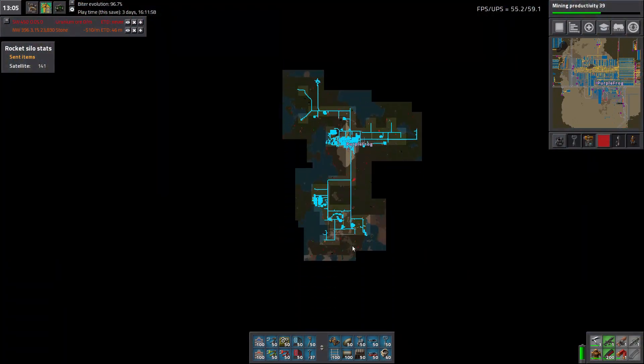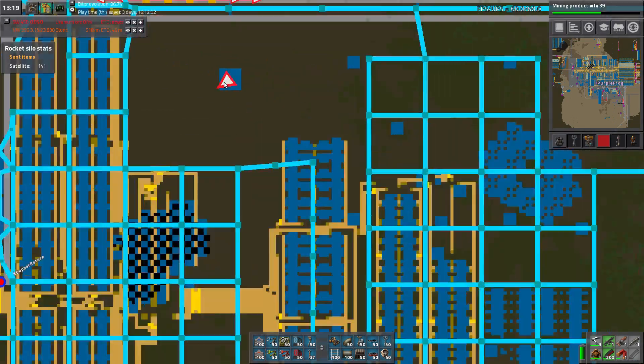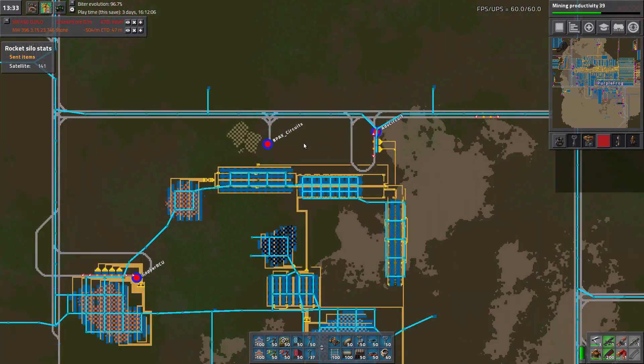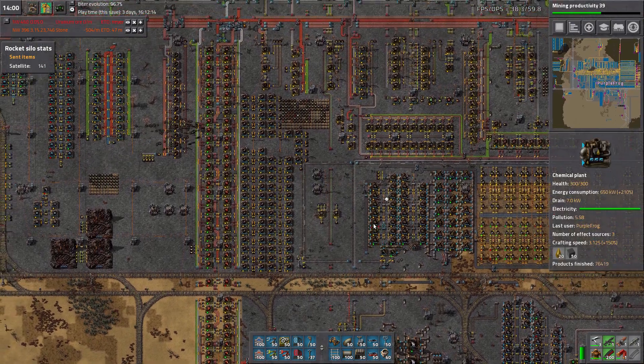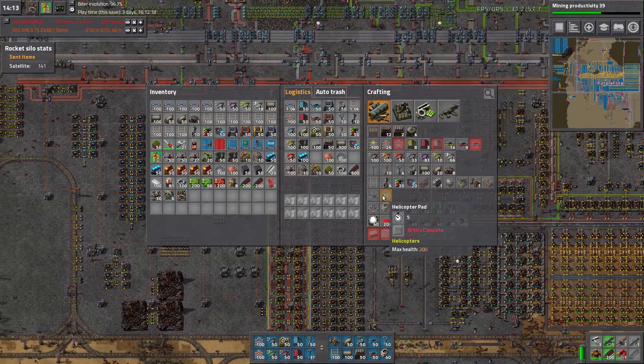Is there a chopper base near there though? Not really — the closest chopper pad is right up there, which is also where my chopper is. So we'll just take it down to packs circuits G and add some more iron processing. Maybe I'll add a helipad while I'm down there. Need more concrete.